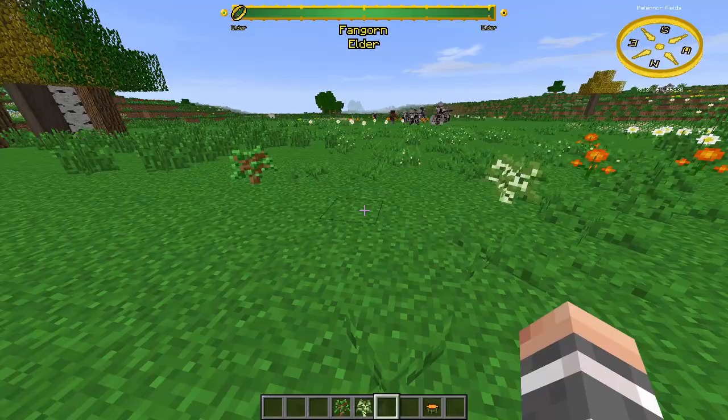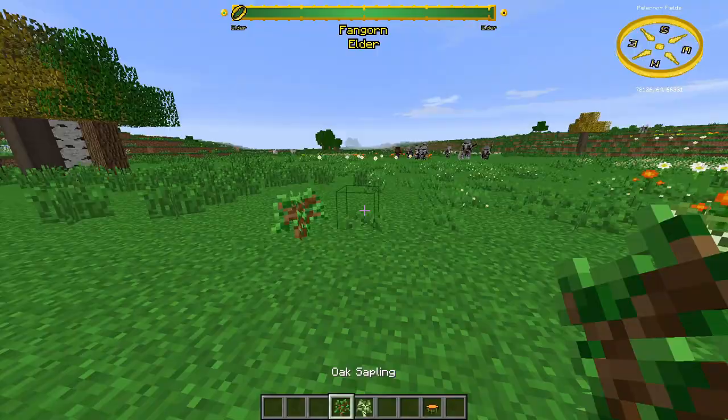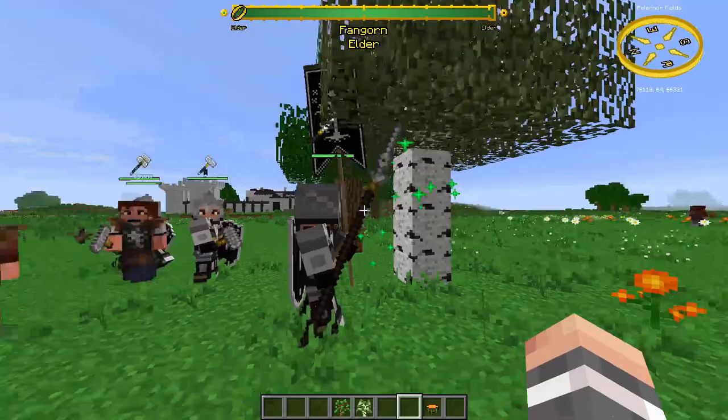You can hire Ents if you plant an oak or birch tree, then right-click it with the Golden Ent Draught. But you have to have at least 500 Alignment points with Fangorn to do this.